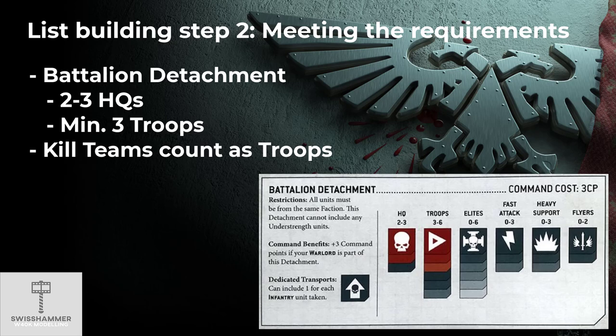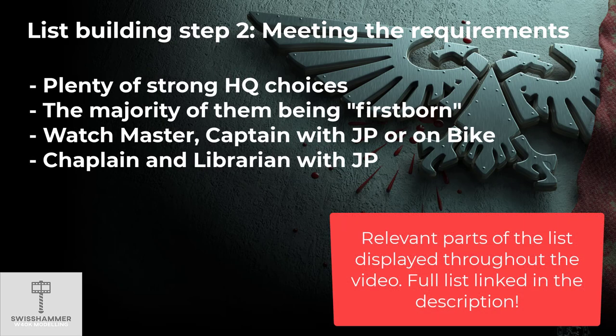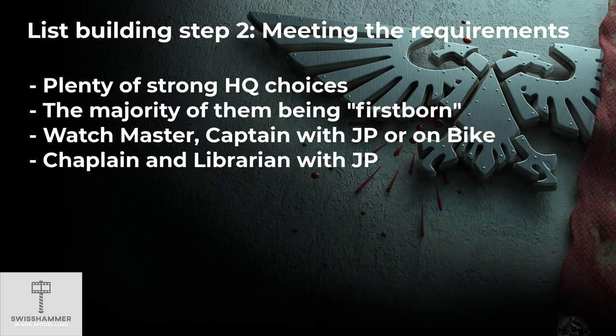As we are taking a battalion detachment, we have two HQs and three troop slots to fill — an easy task for a Death Watch army. Fortunately, the Death Watch has plenty of strong HQ choices, and many of them are indeed Firstborn. The Watch Master himself, which is the Chapter Master equivalent, is actually Firstborn, so this works in favor of a Firstborn-only list. Personally, I am not a huge fan of his fixed loadout and limited mobility, so I would in most cases prefer a Captain. For Firstborn choices, we have either a Xenophase Captain with a Jump Pack, or a Captain on Bike — two strong contenders.